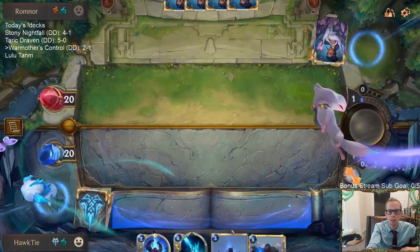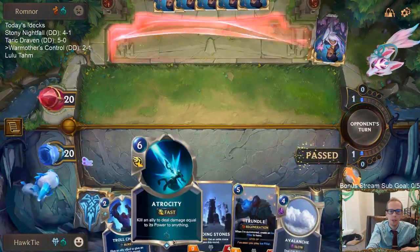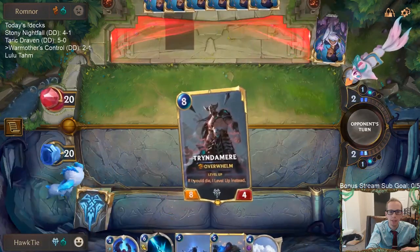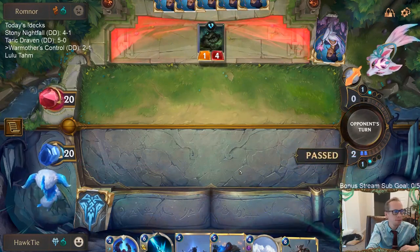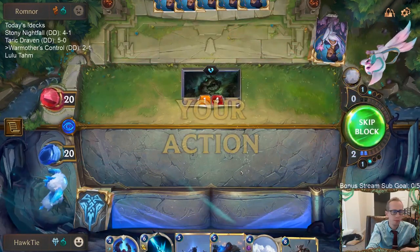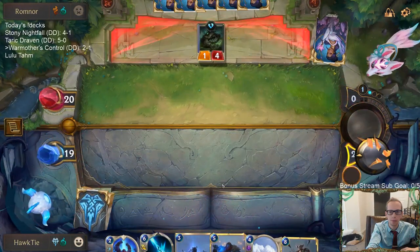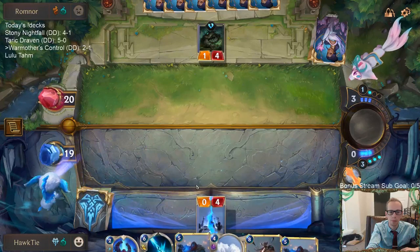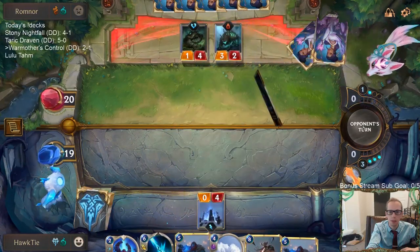I'm going to mulligan the Tryndamere because we need some ramp — ramp is going to be really important. But as we've seen these other games, we haven't seen Atrocity yet. I think it's very important to have Atrocity so we're going to keep that one. Alright, good — we got some ramp.